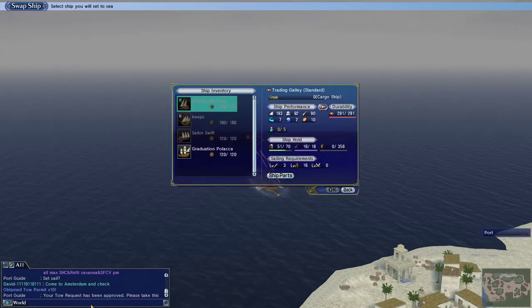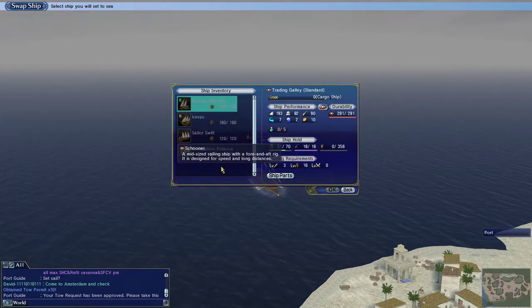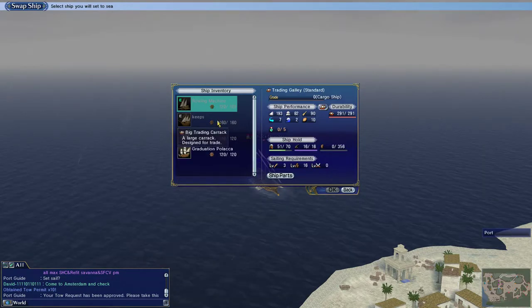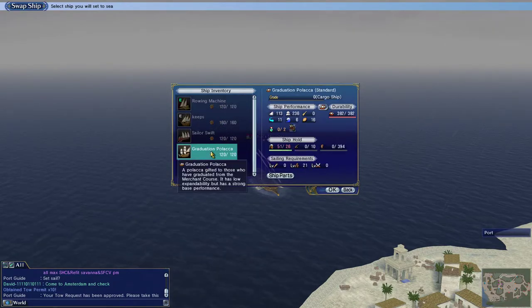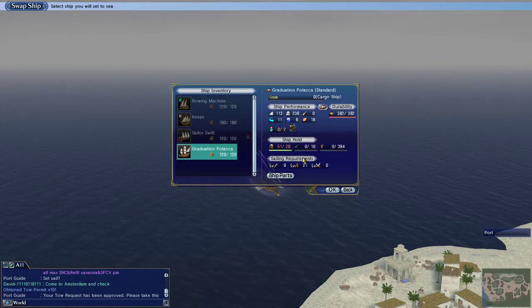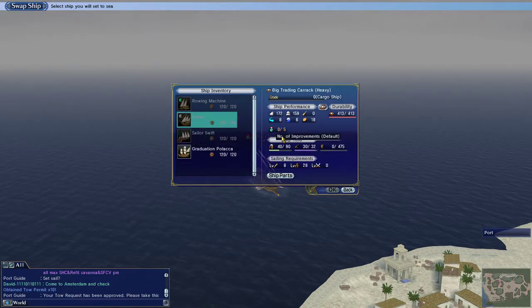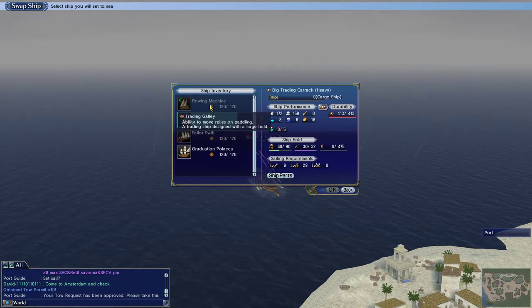I could change my ship now too. I have enough skill in merchant stuff so I can use the big trading carrack, which has more storage space than the rowing galley here. But I'm still working on ranking my rowing skills. I could use the grad palaka, which I have used in the past. It's not that slow of a ship, but there's a lot of sailors inside — just a little too much.